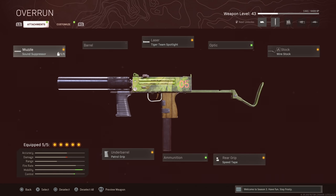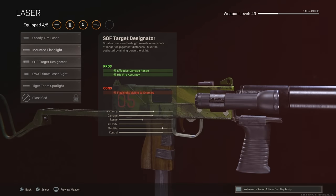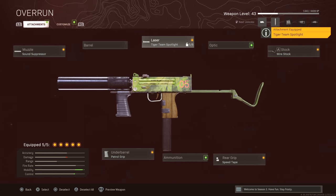When it comes to the attachments, I have the Sound Suppressor, which doesn't affect movement speed or overall mobility at all. I put it on for having a suppressed weapon because solos can get chaotic if you don't have one. Next is the Tiger Team Spotlight — you definitely want this attachment for overall movement speed. If you take it off, your movement speed goes down by a lot, so definitely have that Tiger Team Spotlight on the class setup.